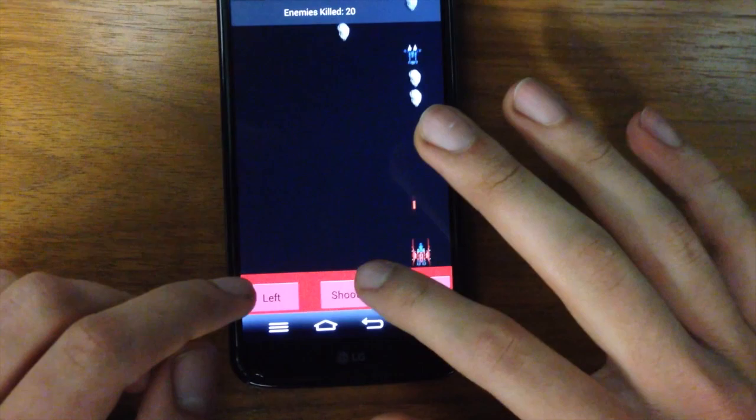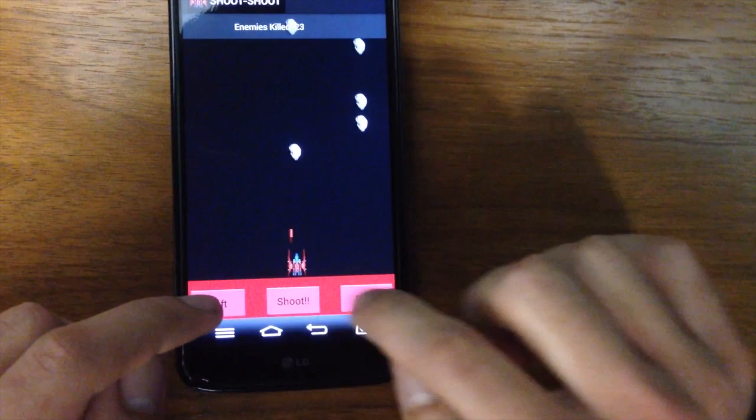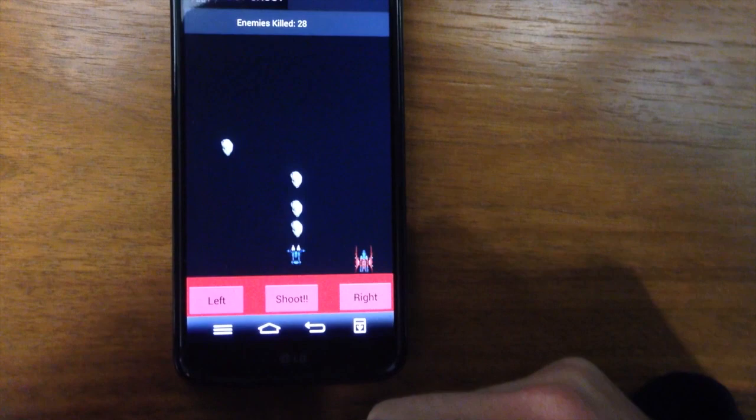If you press on the home button in the middle of gameplay, the entire thing pauses, including the sound and the game, so if you press on the icon again, you can go immediately back to playing the game. And when you lose, you go to the You Lost screen, from which you can go back to the main menu after looking at your score.